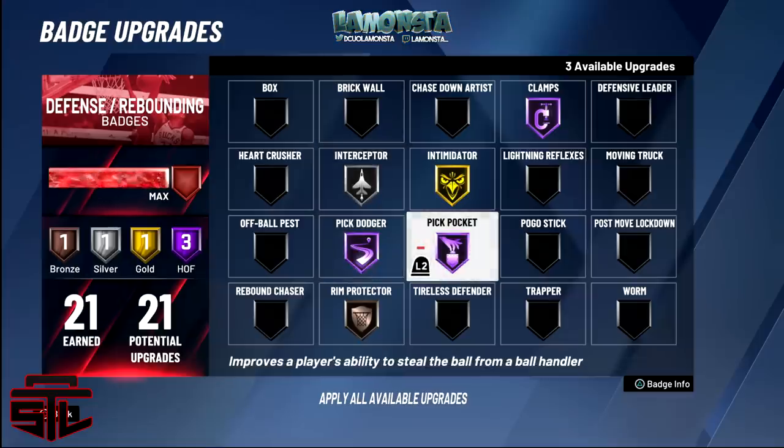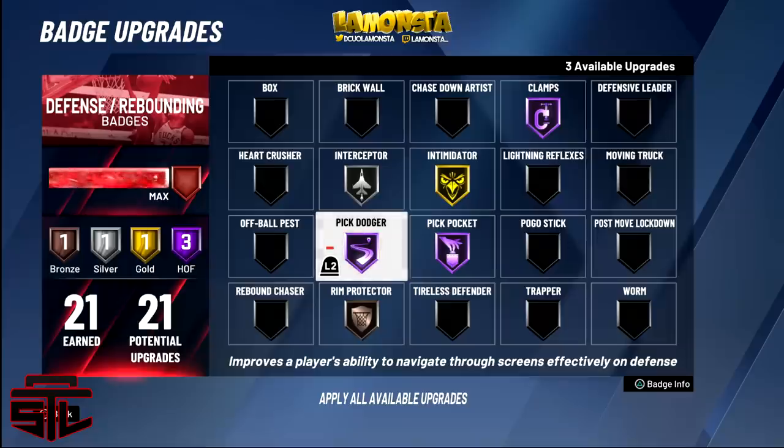Pickpocket is the most iffy defensive badge in the game. I can't see the difference between Hall of Fame or bronze. If you're debating it, do a win streak with pickpocket on bronze, then do a win streak with it on Hall of Fame and see if you can tell the difference. To be safe, you could keep it on Hall of Fame — that's up to you.